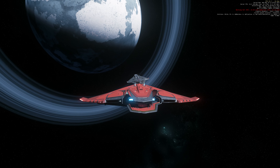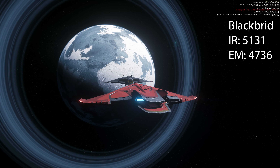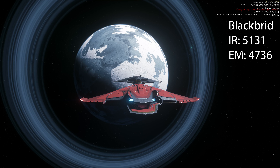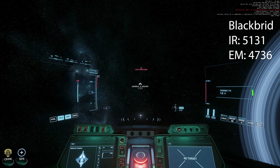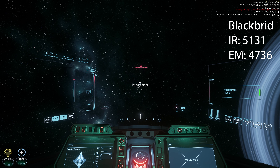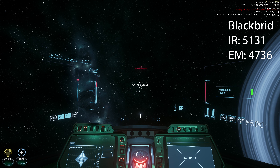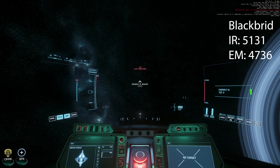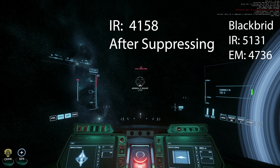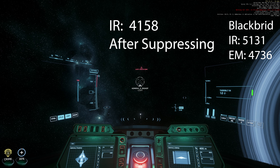Now let's do our experiment. I'm going to line up with the ship nose to nose. Currently, the Blackbird's IR signature is 5131 and EM is 4736. I'm going to back the Redbird up — 2.8, 2.9, 3 kilometers, 4.0, 4.1. I lost the ship. According to the website, cross-section when you face nose to nose is 646, so cross-section is not the highest emission signature. The highest signature for the target ship is actually IR, which is 5131, meaning we should be able to detect the ship until we go beyond 5.1 kilometers.